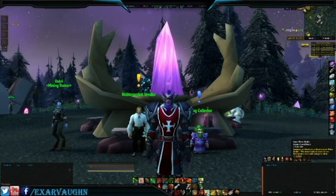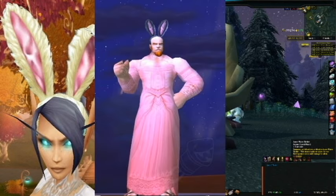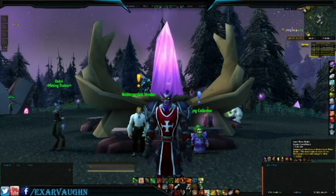First, the Noble Garden Attire has been added to the Appearance tab, and you can use them for transmog. No more valuable bank space devoted to holding items such as your spring circlets, elegant dress, black tuxedo pants, or egg baskets. You can now replace those with other wonderful items instead.